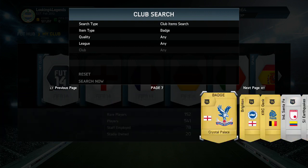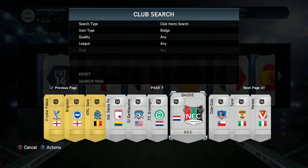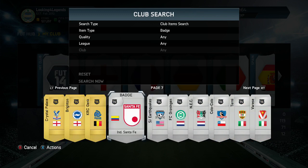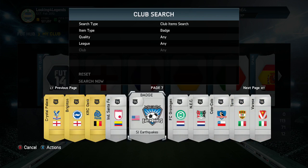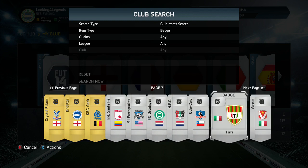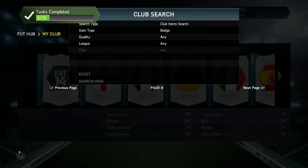You can just see hundreds of these non-rare ones. I was going to go for the Colo Colo badge — if you guys want me to change it to something else, feel free to put it down in the comments section. The badges I think about are the Santa Fe one, the Earthquakes one, and then Torini which is quite an interesting badge. I'm going to make this active — the Colo Colo badge is now active. And yeah, that's actually it for the badges, so that's pretty cool.